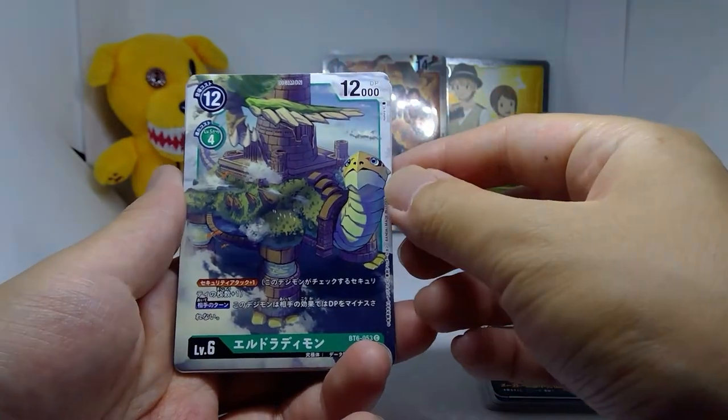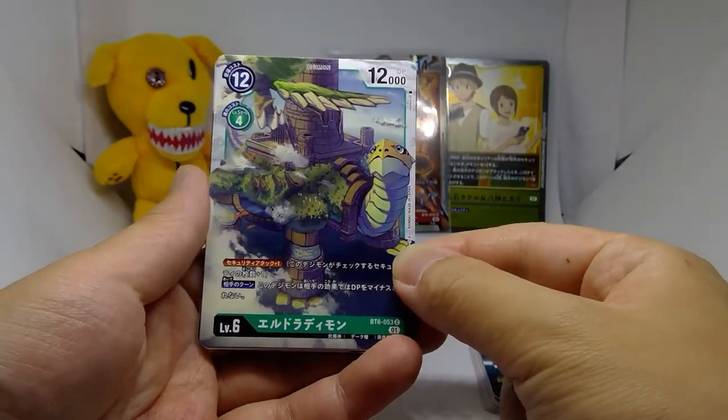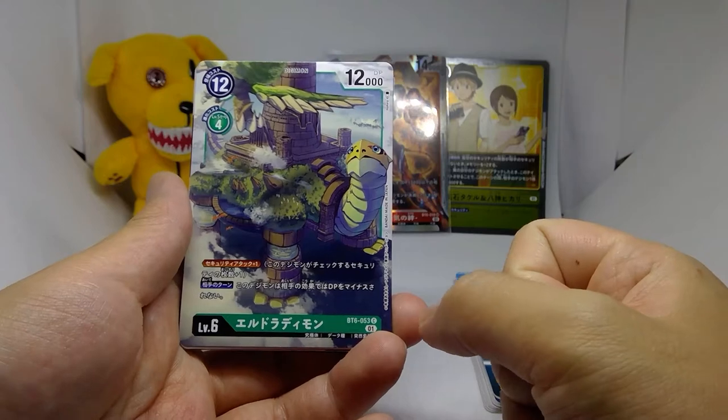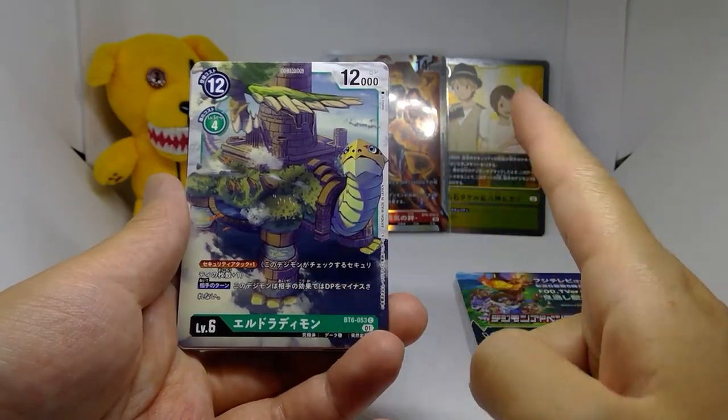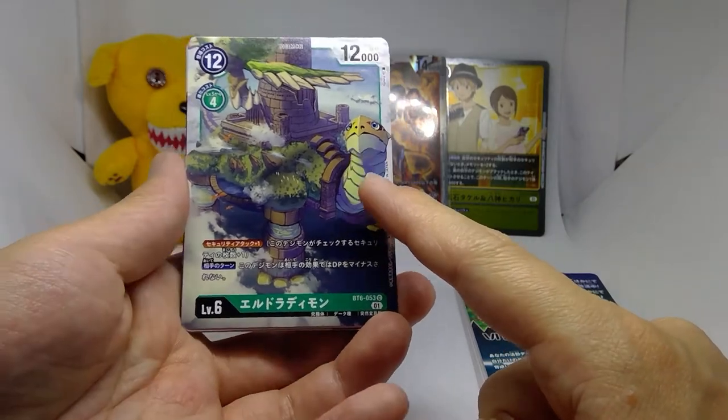Eldoradimon is a 12-4-12 level 6 green Digimon with the passive of security attack plus one, and on your opponent's turn this Digimon's DP cannot be reduced — a hard counter against yellow decks. Since yellow has no destruction cards, it's an absolute beast against yellow.